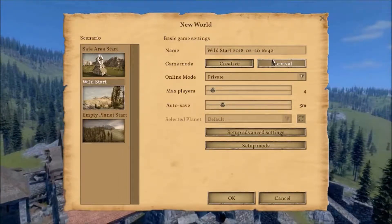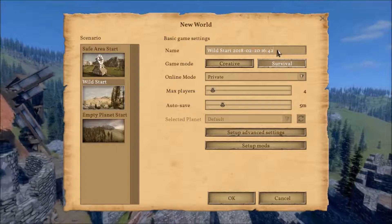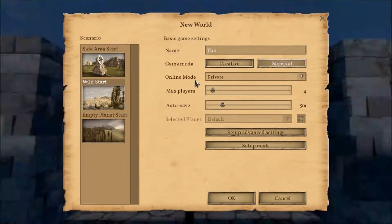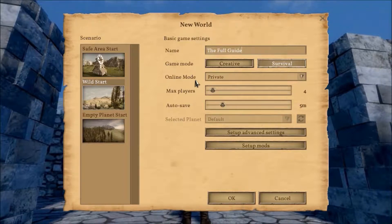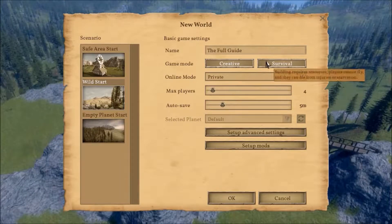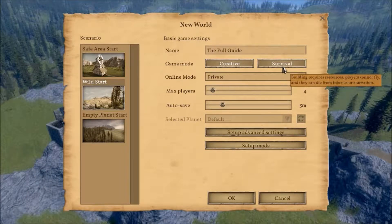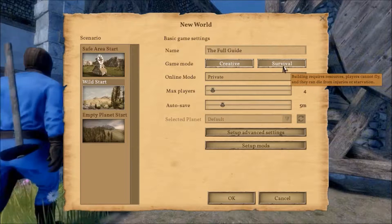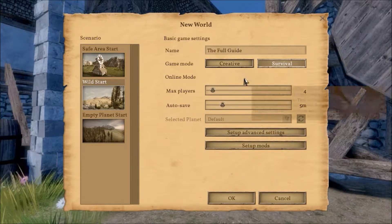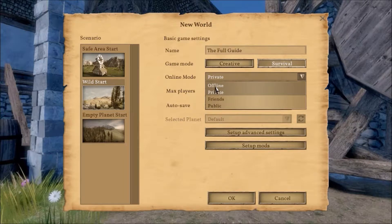For this guide we will use the Safe Area start and call it the Full Guide. Here you can choose the game mode you want to play in — Creative where you have everything, Spectator mode, or Survival where you just survive. You can also choose to make the world for Friends, Public, or Offline.